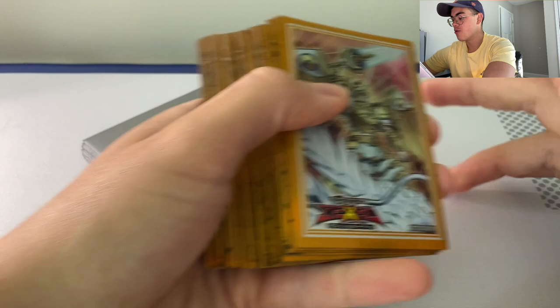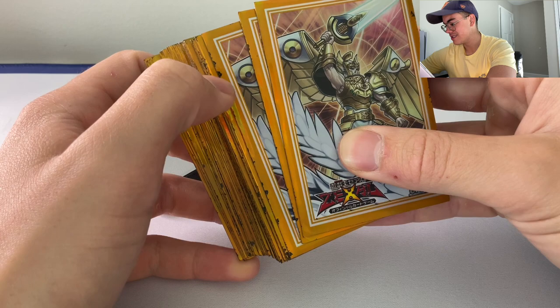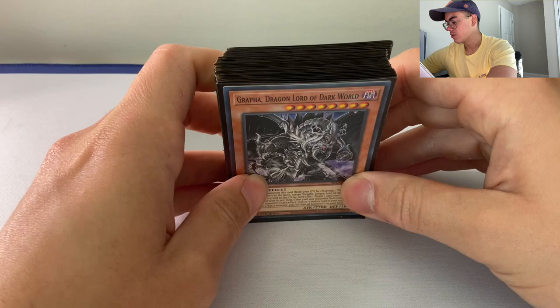We're going to go ahead and get started. Shoutout to the — probably at this point — eight-year-old Lightsworn sleeves. You can tell they're getting worn; this is the paint flaking off, but I don't want to get rid of them. I like them. For those of you that know me, I'm originally a Lightsworn guy. But moving on — we're going to get right into the deck profile, starting with the main deck.